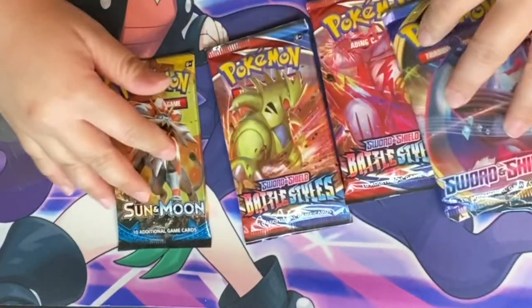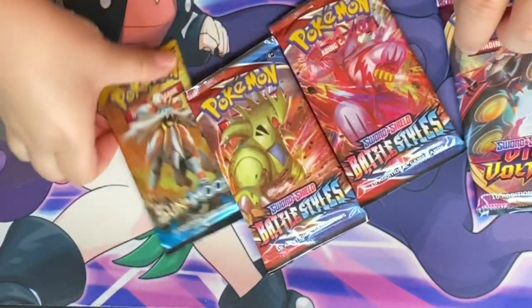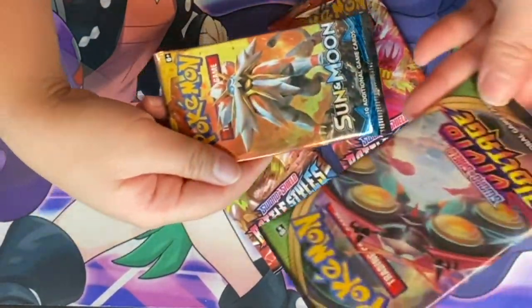I have some sleeves we could use for when we pull the rare cards, because we will pull some really sick rare cards — we're going to will it. Let's go: 1, 2, 3, 4, 5 packs, and then we have my online code. I do play online now so I'm just going to keep this one. So they're not all Battle Styles — it's just two Battle Styles, one Sun and Moon, one Vivid Voltage, and one Sword and Shield. So it is a mix of booster packs but I'm still very excited for the Battle Styles.